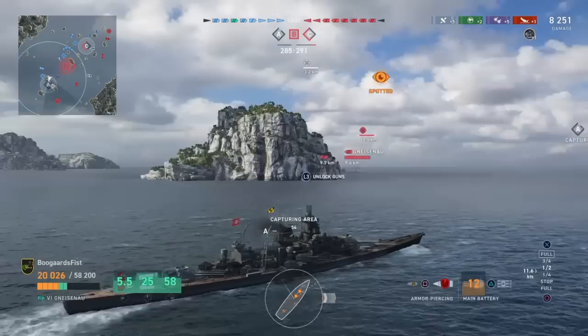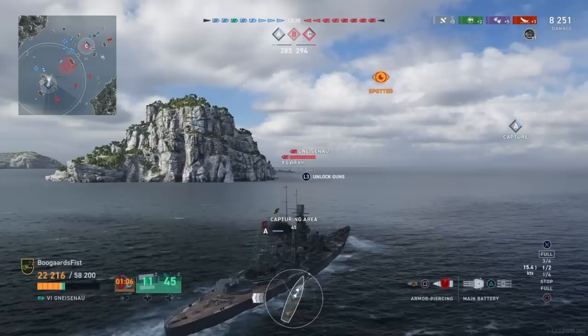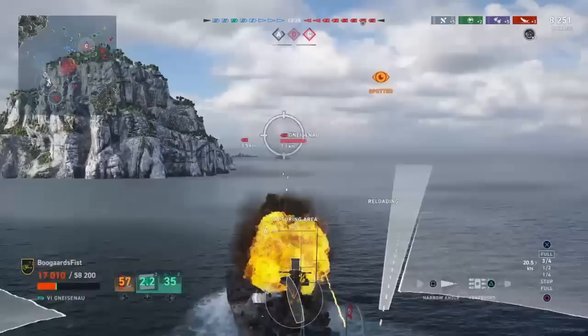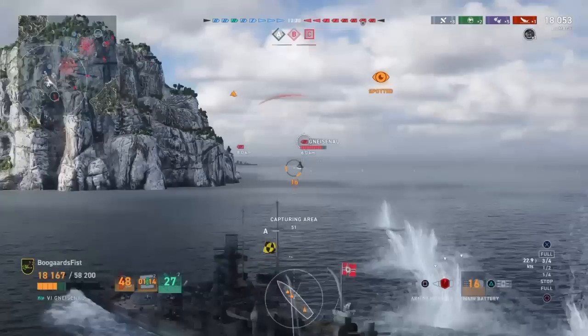Comparing this to the Scharnhorst, key differences: this has about 2,000 more HP. The guns are 380s compared to 283s. The Scharnhorst layout is 3x3, this is 3x2. Range on the Scharnhorst is significantly longer — almost 2 kilometers on my builds. The HE damage on Gneisenau is 1,200 more, and fire chance is 14% more.